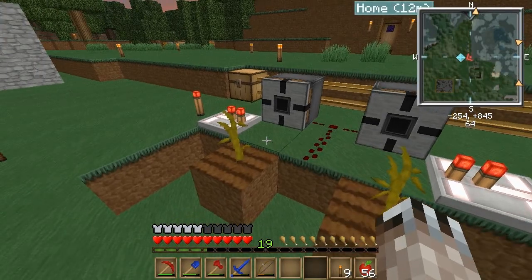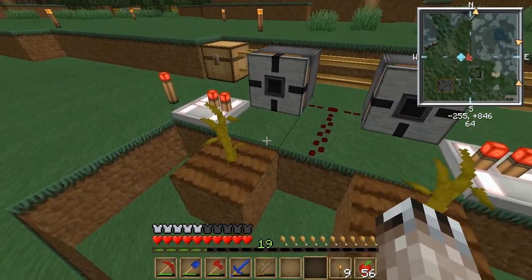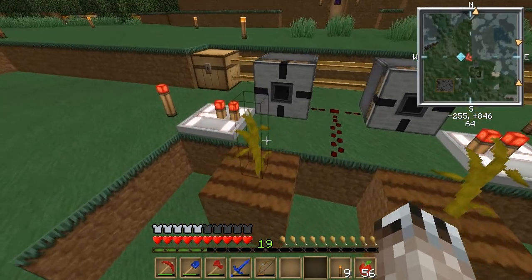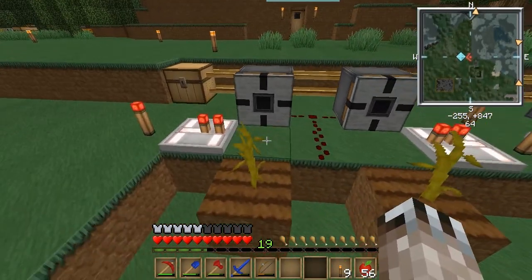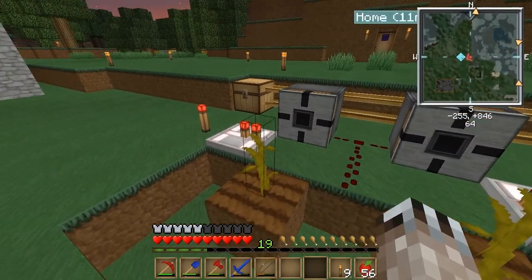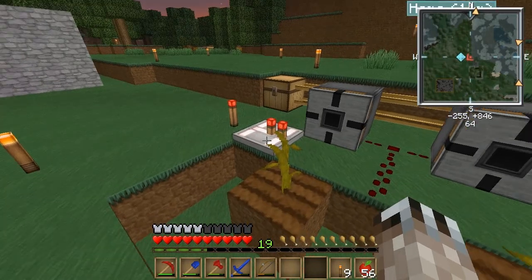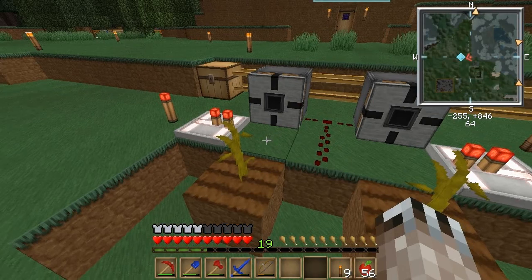Basically what happens is when a pumpkin grows — see, the only possible spot for a pumpkin to grow is right here next to the block breaker — and what happens is this redstone repeater is trying to reach this wire but it can't. But when a pumpkin grows, the pumpkin kind of acts as a conductor, and it'll get the signal across and activate the block breaker, therefore breaking the pumpkin.